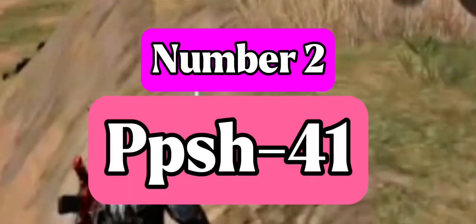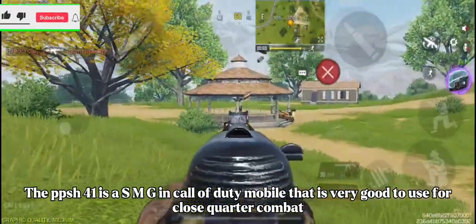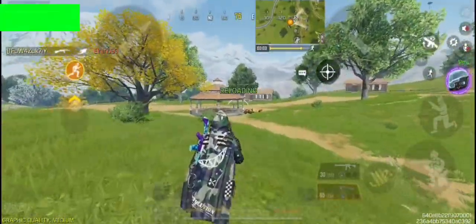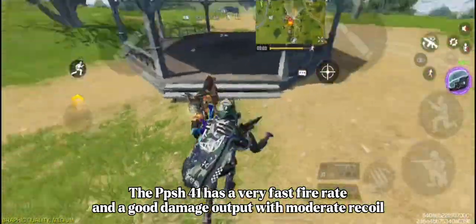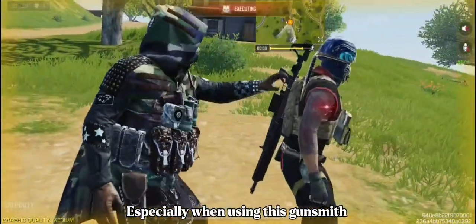Number 2 is the PPSH-41. The PPSH-41 is a SMG in Call of Duty Mobile that is very good to use for close border combat. The PPSH-41 has a very fast fire rate and a good damage output with moderate recoil, especially when using this gunsmith.